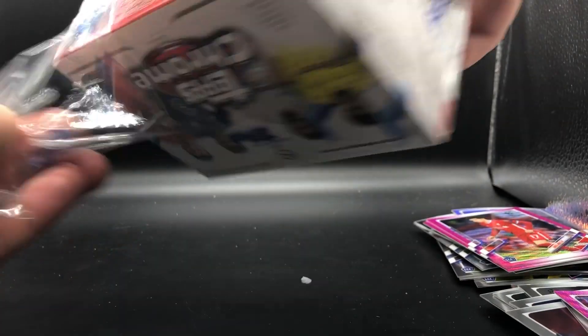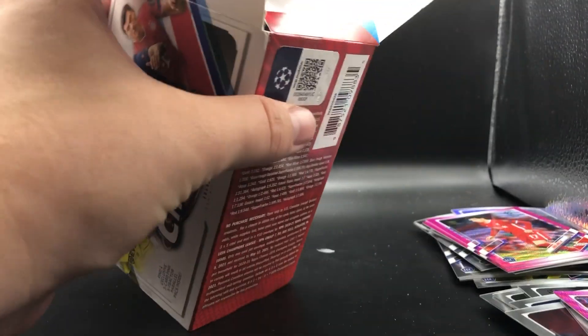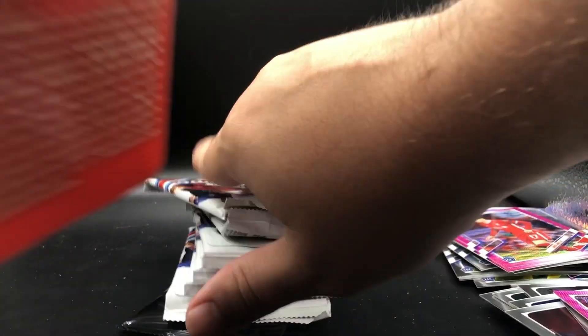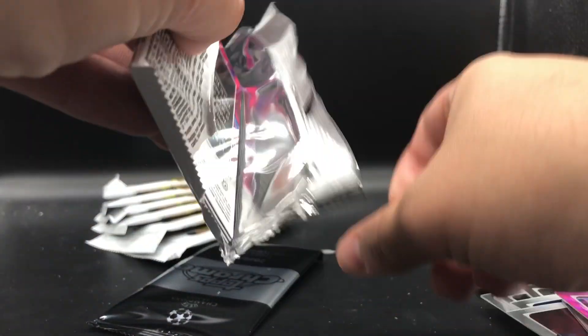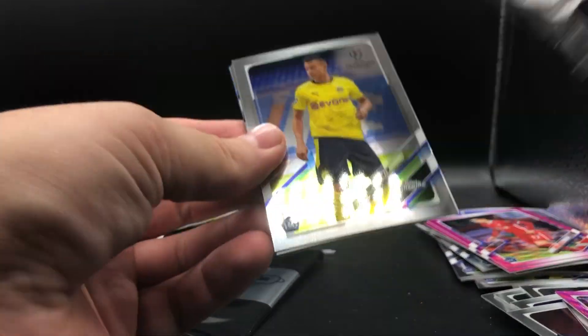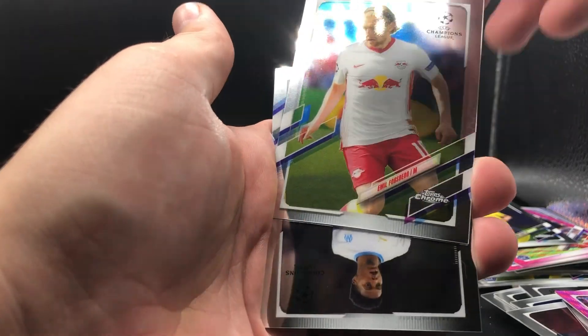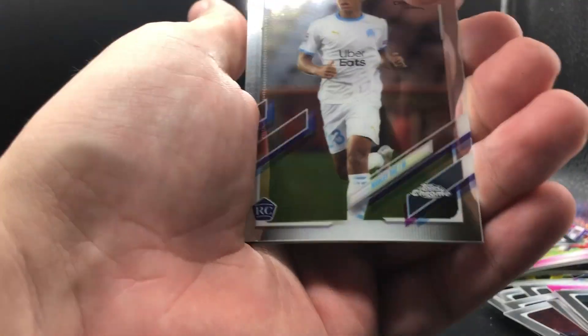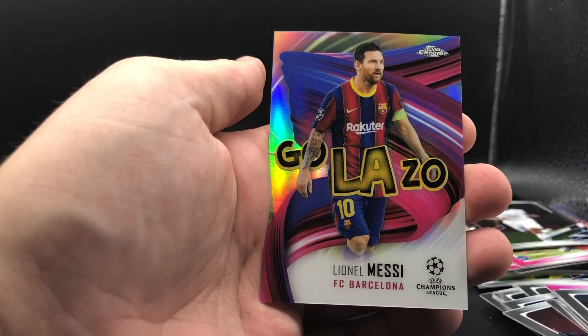I am really a fan of this Topps Chrome product. Hopefully I can get my hands on some more of it. On to blaster number two. Rainier Jesus. Emile Forsberg. A rookie. A Marley Ake. And we have a Messi on the Golazo insert.